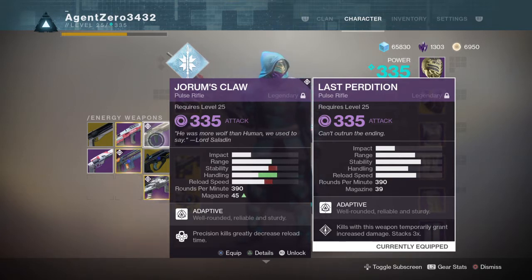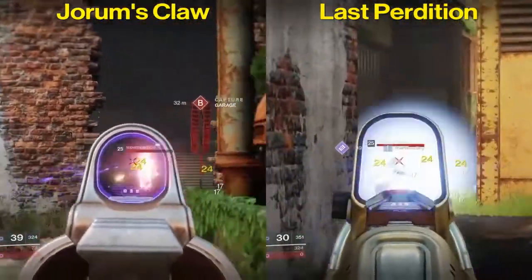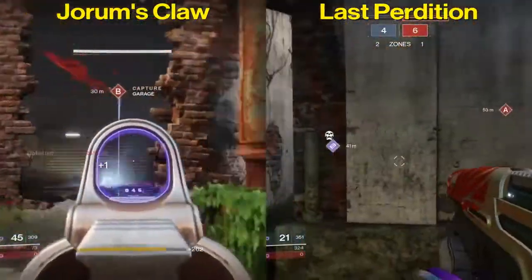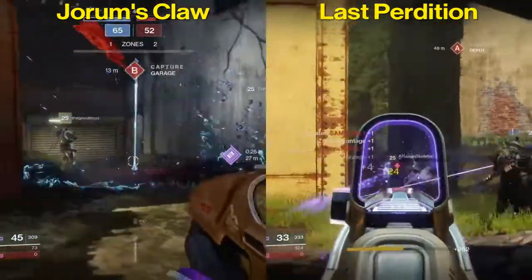Joram's Claw has better handling and magazine size, and Last Perdition has better stability and reload speed — though that's based on how I have these guns set up. Base stat wise, Last Perdition only has greater stability. From the base stats, Joram's Claw has better range, handling, slightly better reload speed, and they both have the same magazine size.